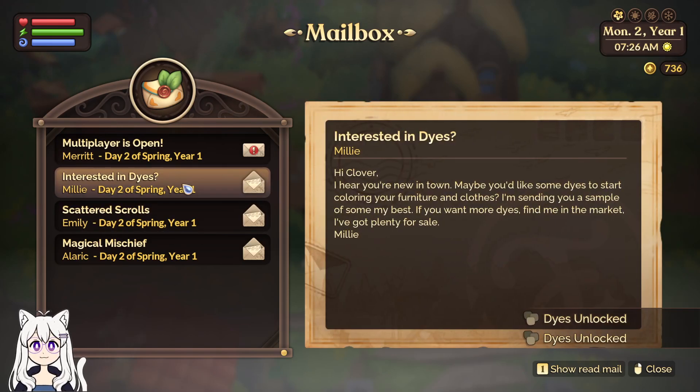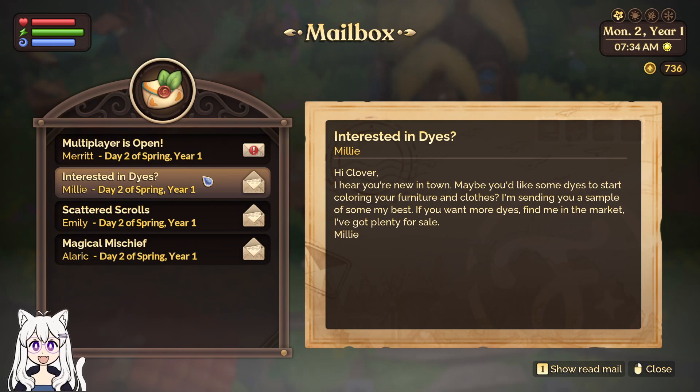Interested in dyes? From Lily. Hi Clover, I hear you're new in town. Maybe you'd like some dyes to start coloring your furniture and clothes. I'm sending you a sample of some of my best. If you want more, find me in the market — I've got plenty.